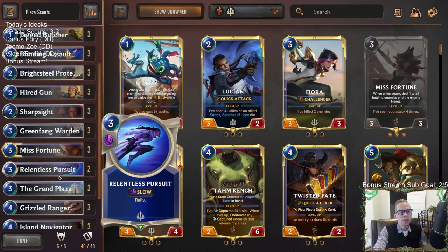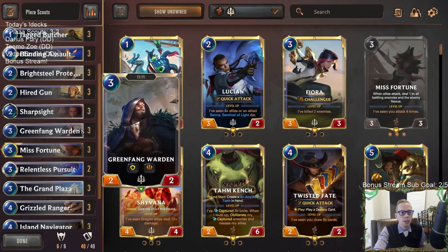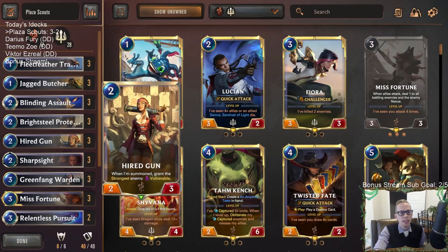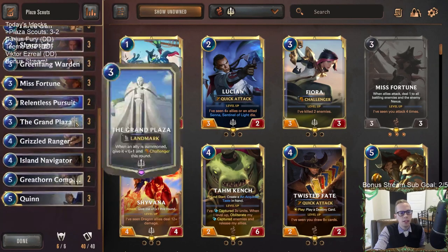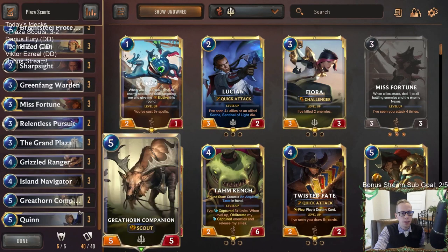We didn't get to do anything cool with Green Fang Warden with Grand Plaza — I never had those two cards together. But I thought having the Barrier Scout with Grand Plaza could be kind of cool. Just didn't get to have that together. Hired Gun was amazing — that was definitely a card that looked really, really good. And of course our Grizzled Ranger and Island Navigator looked very good as well.